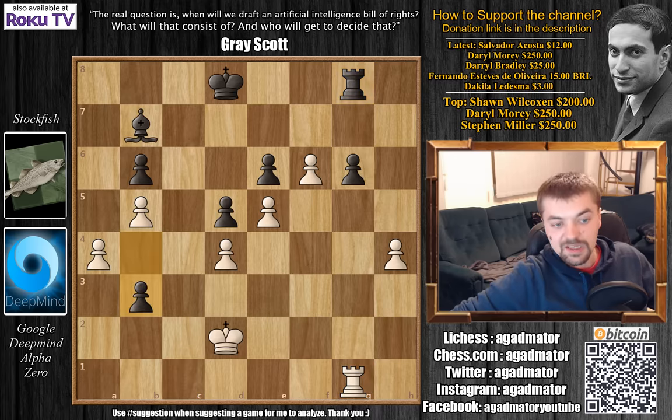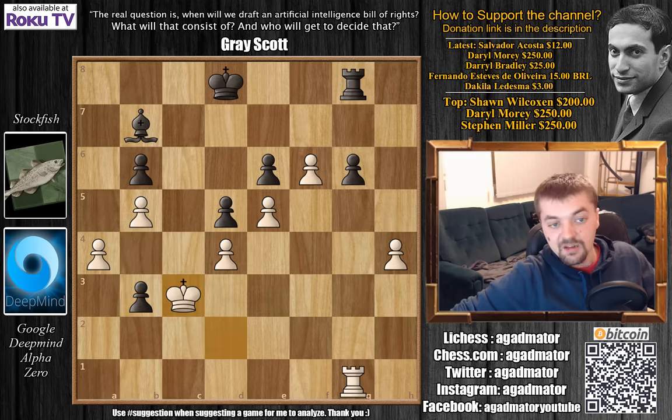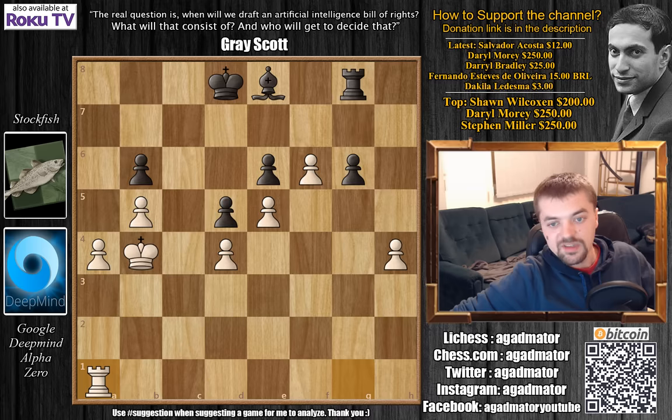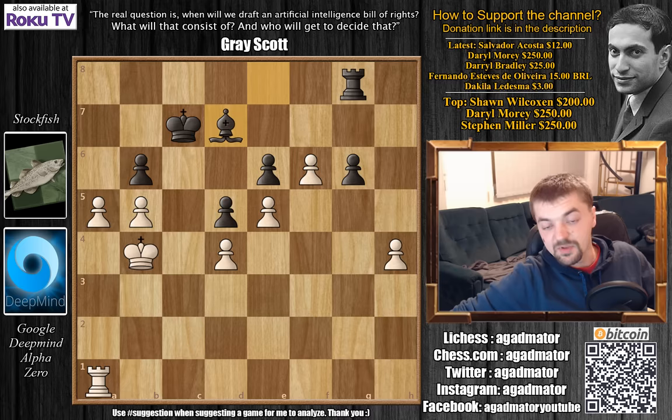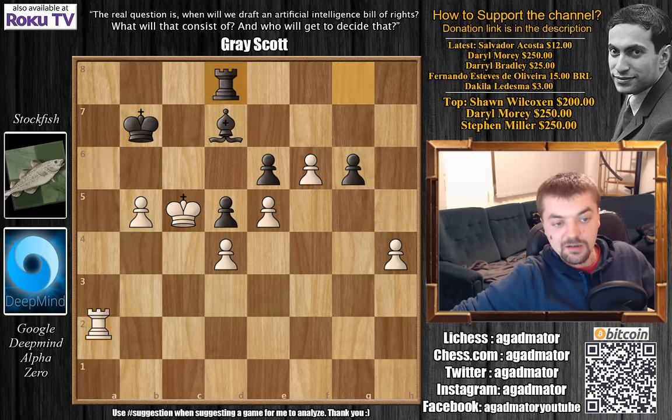B3, King to C3 now — Alpha decides to grab that pawn and transfer the game to the Queenside, even though H5 is most likely winning here. King to C3, Bishop to C8 — this Bishop has no way of entering the game, which is a theme that repeats constantly in these AlphaZero versus Stockfish games. King captures on B3, Bishop to D7, and now King to B4. Bishop to E8, and now Rook to A1, preparing to push the pawns. King to C7, A5 now. Bishop to D7, A captures on B6, King captures, and Rook to A6 check. King B7, King to C5 — the White King is infiltrating the position. Rook to D8, now Rook to A2. Rook to C8 check, King D6.